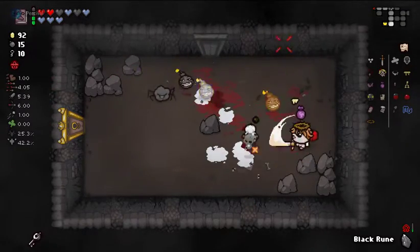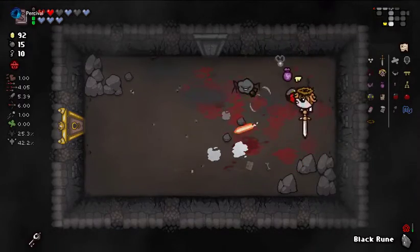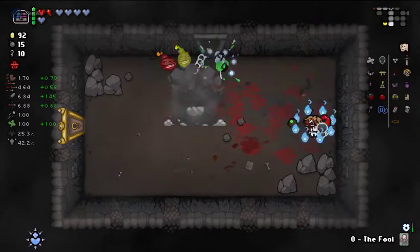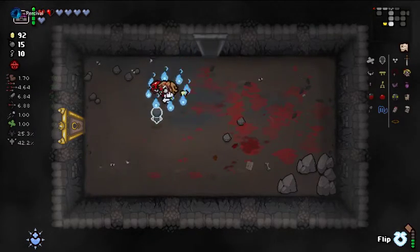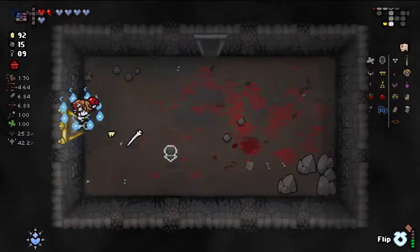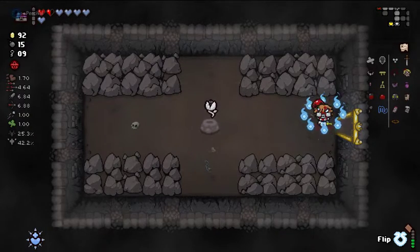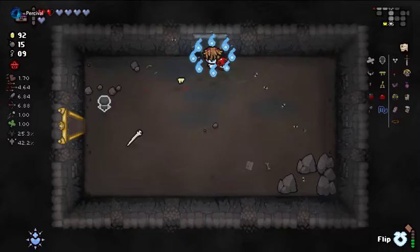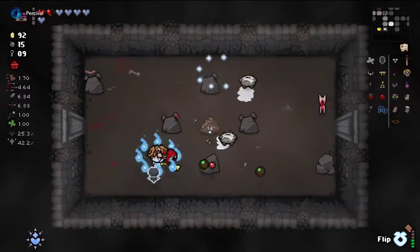Something hit me. I guess one of those little yellow spiders hit us before we had the chance to do anything about it. We do not have Flip up yet, but we can still check this room. It looks like it's Eden's Blessing and some kind of syringe. I can't tell if it's Euthanasia - I mean it's a syringe, they all look kind of the same.